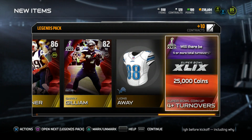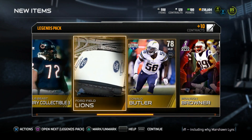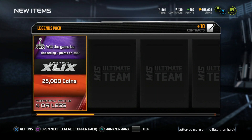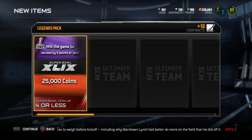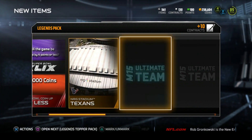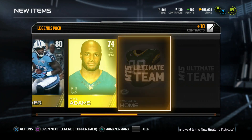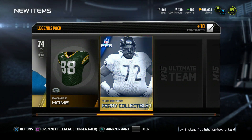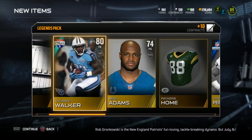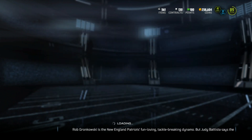If there's four-plus turnovers, quick sell for 25k - wouldn't be surprised if it happened. And our last legend pack - if the game is decided by four points or less, quick sell for 25k. I have the game 31 to 27, Seattle wins it - that's just my pick. We get another William Perry collectible and the rest of this pack is just gold cards.